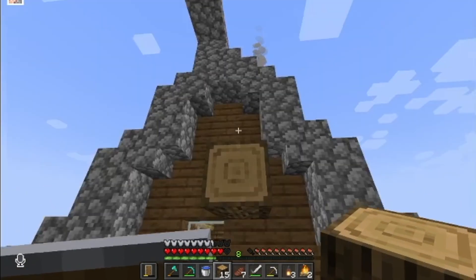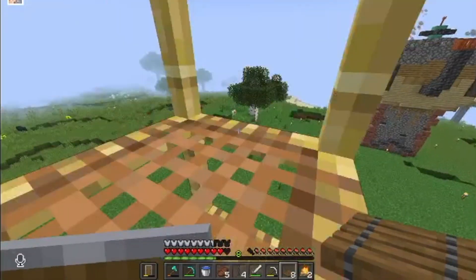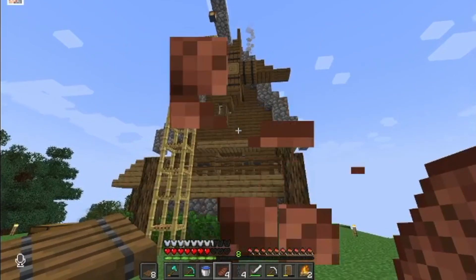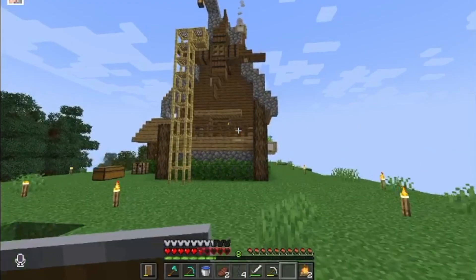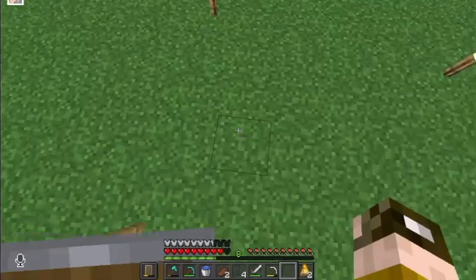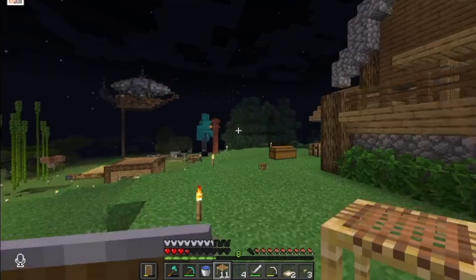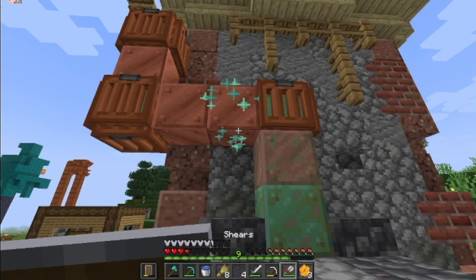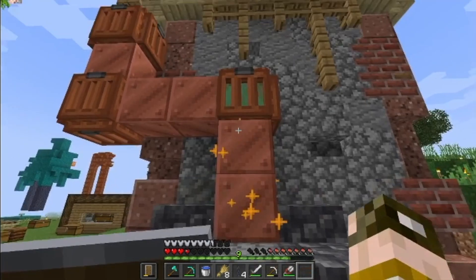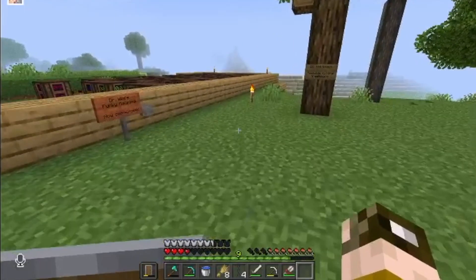Now we're going to have a little windmill. Let's look at the shape — okay, that's a good shape. I don't know if I like the fact that it's spruce and it's connecting with that, so I think I'm going to change it up for birch. That is looking better — there's way more contrast. I'm going to change those stairs and trapdoors to spruce later, but not right now.